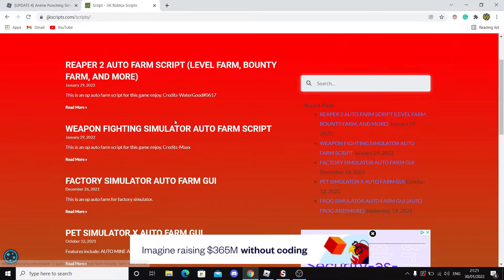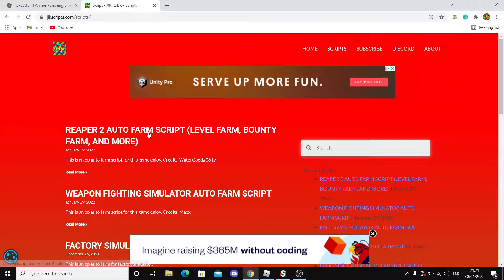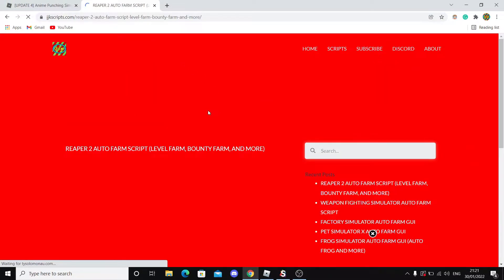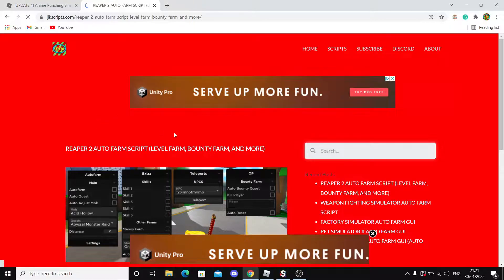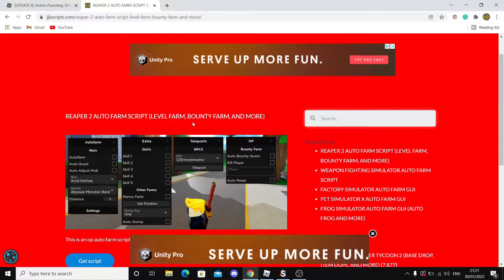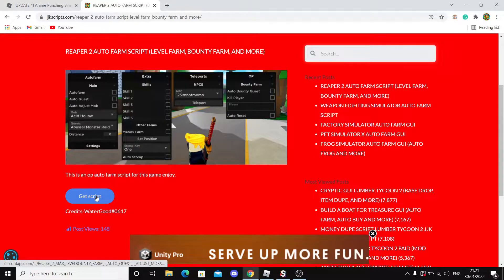All you have to do is click on the script. There's Reaper 2 here — when the video is out the Anime Punching Simulator script will be the first one listed. Click on the game script, then click Get Script. Close any pop-ups and the script should install.